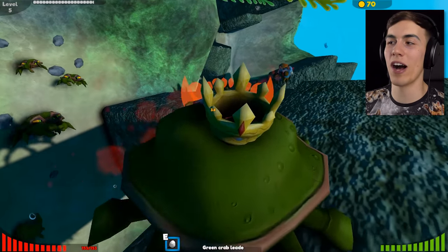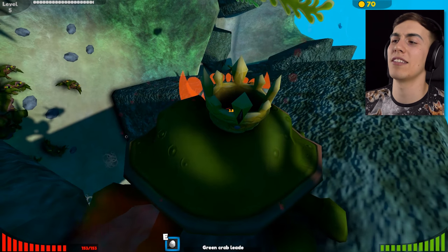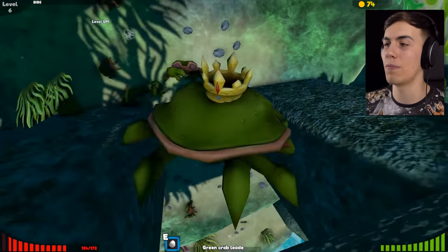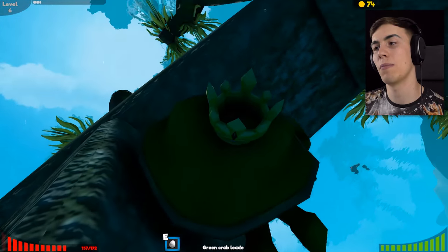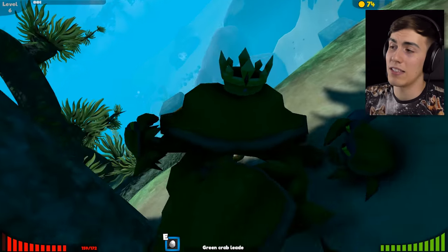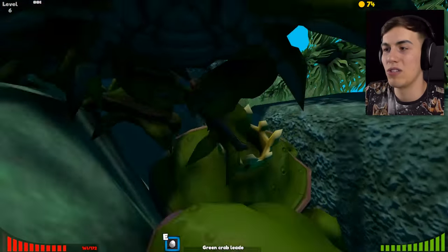One great thing about crabs is you can walk on anything - like you can walk on ceilings and walls. I haven't tried the ceiling yet, let's try. Let me eat this guy first - there you go, leveled up. You can walk up walls no problem, you just go like this and start walking up the wall. How about the ceiling? You fall back down. That makes sense - ceilings, usually you can't walk on them. Gravity and whatnot, it always ruins the day.